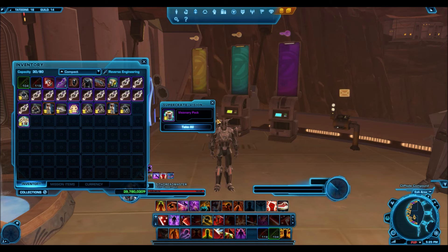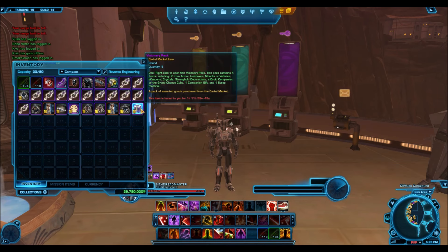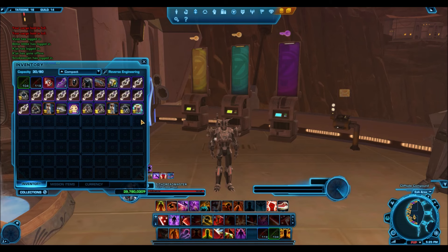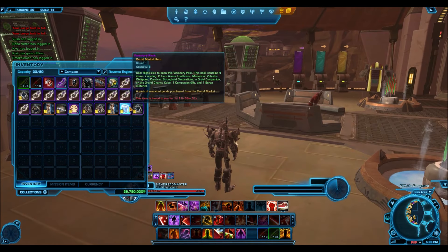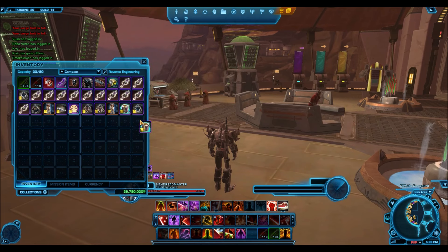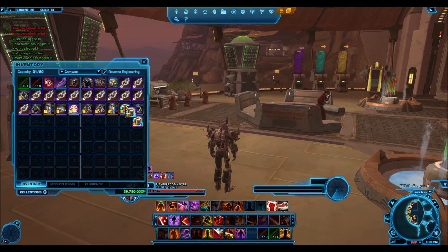Right when you open this super crate, the contents automatically stack, which is awesome, and they only take up one spot. If you want to sell a pack on the GTN, you can just split it and put it on as normal — you have to wait for the cooldown timer to run out, then you can throw it on the GTN. But if you're looking to open it, when you left click it automatically goes to the pack viewer.